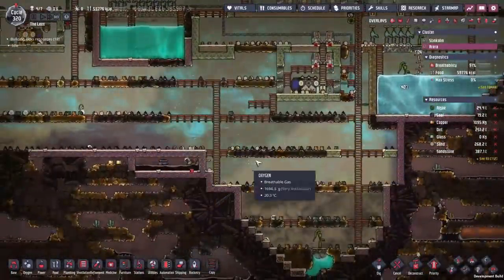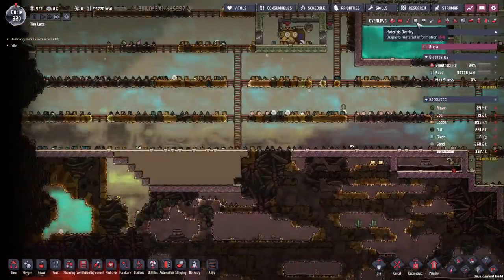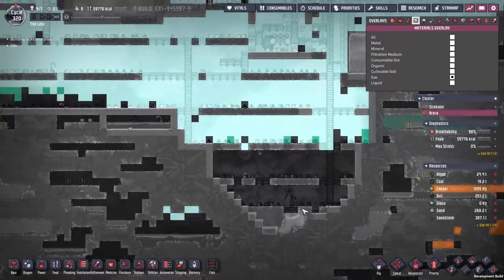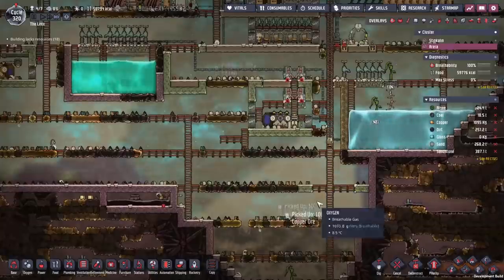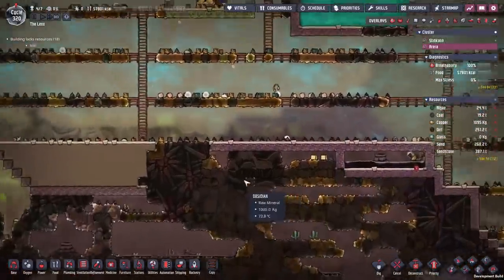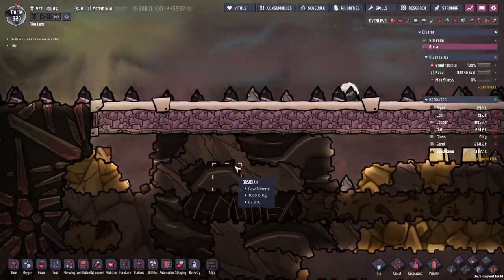We're going to take all that carbon dioxide and feed it into rockets. Any chlorine that makes it down here we're going to feed to Dasha salt vines — that should get rid of our chlorine problems. We managed to squeeze this down a little bit and cap off that — that right there has to be a sulfur geyser. The reason I know that is because we were able to place tiles across here. If it was a polluted oxygen vent or chlorine gas vent, you couldn't do that.